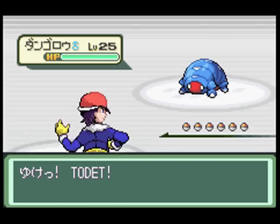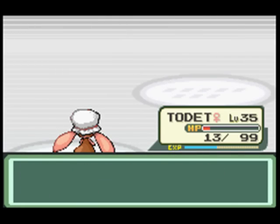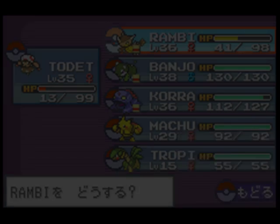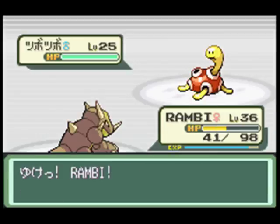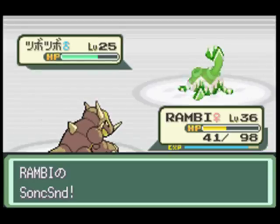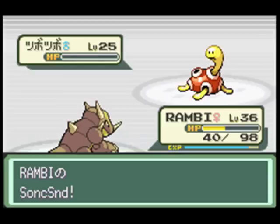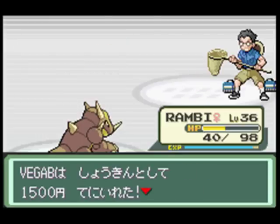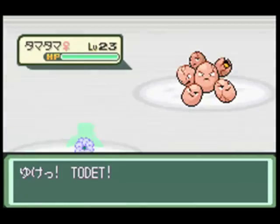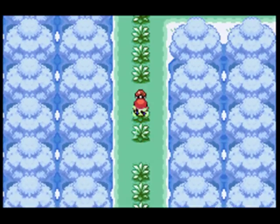I really need to find another potted plant guy - I'll get to that after this. It's a good thing Sturdy doesn't work like in 5th gen, or else these guys would be really annoying. It does evolve at level 40, just putting that out there. Sonic Sand - it's definitely my favorite move. I did like Acid Spray, and Electros is pretty good, but Sonic Sand is on a whole different level.